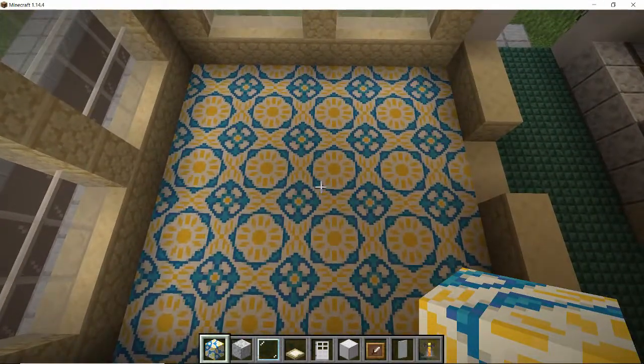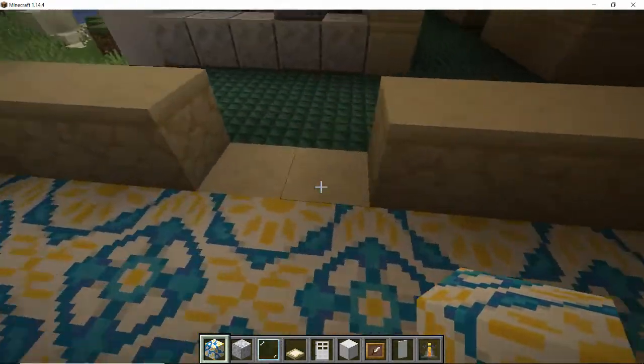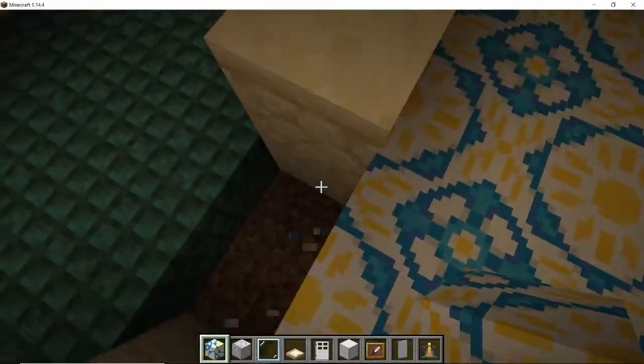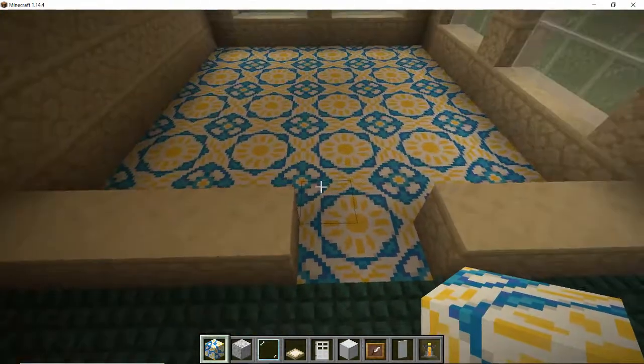I kind of like that as a floor for an ice cream parlor - it looks like one of those easy, clean type floors. I'll remove those two blocks to continue the pattern, rotate so that keeps the pattern all the way through to the door itself.